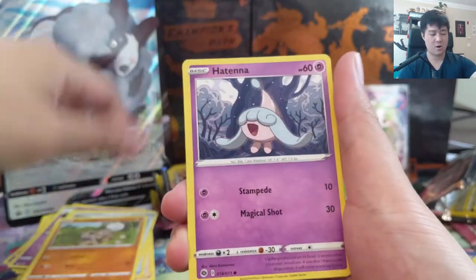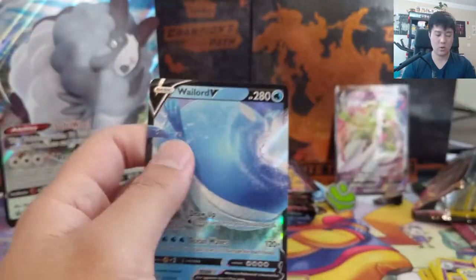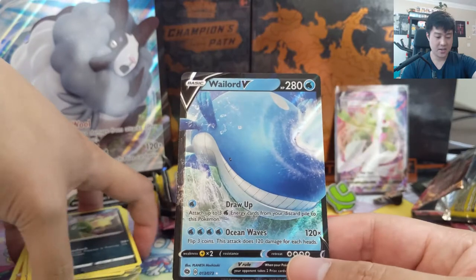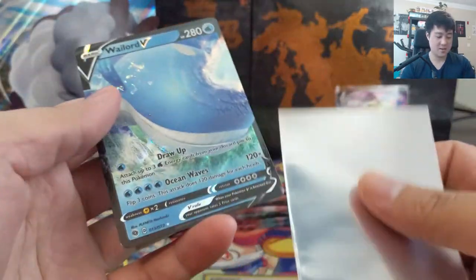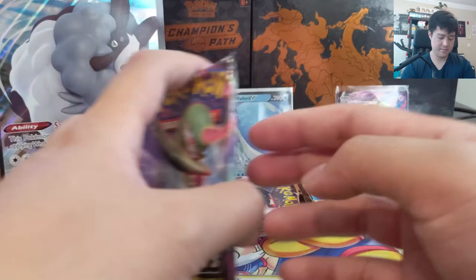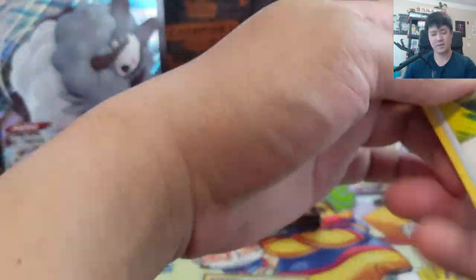Let's keep going looking for our second hit. Trubbish, Sharpedo into a Whalord V! I kind of like this card — I don't think it's fast enough, but it has the potential on the second attack to one-shot some things. Maybe if you use a Frosmoth engine you don't need to use the drop. It sounds like a relatively simple strategy. I feel like the lighting is not great — I need to continue to tweak it, trying to figure out where I'm most comfortable for these openings.